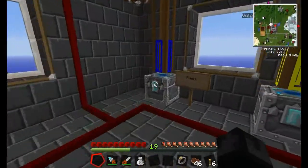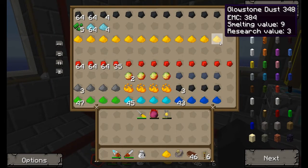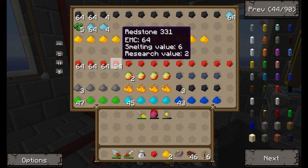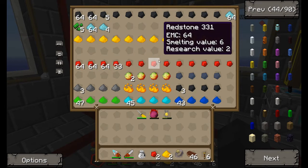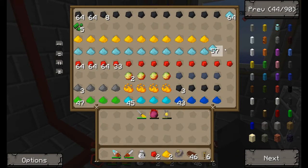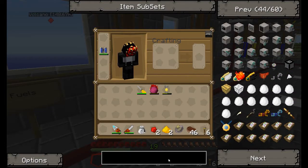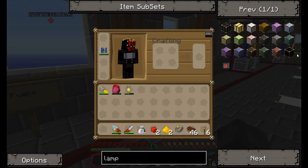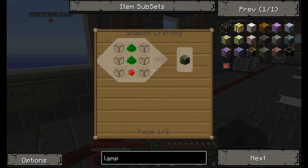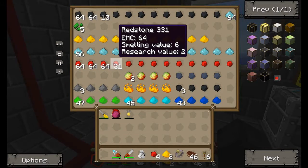We need two pieces of glowstone, two pieces of redstone. Let me just look — we're gonna make some green light, so we need some more red stuff, let's just get that.